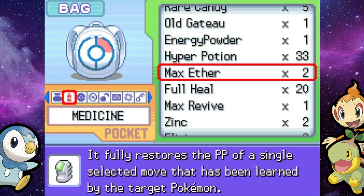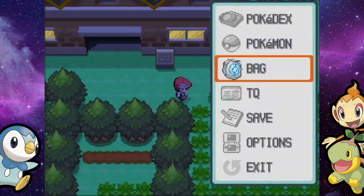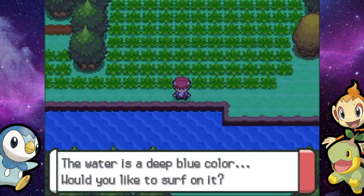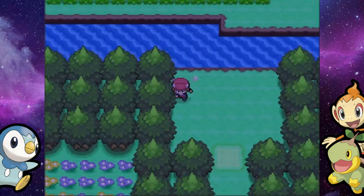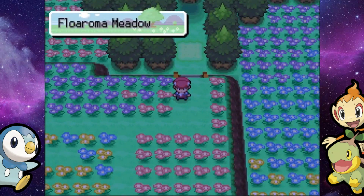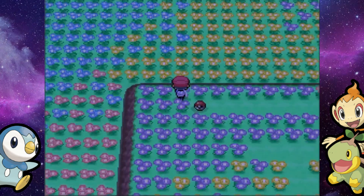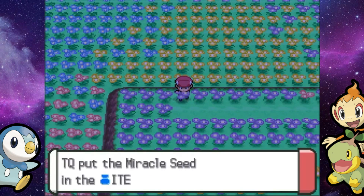There's one more spot I want to check out in this video, and that is of course the Floroma Meadow. This is just north of the little Floroma Town spot we went to way earlier when we had to save the honey dude from those Team Galactic Grunts. If we come in here, it's just a ginormous field that has a ton of items in it — most of them are hidden. I'm at least going to pick up all the ones that aren't hidden, like that Miracle Seed right there.